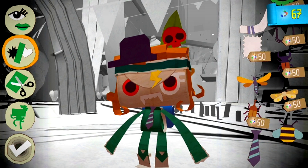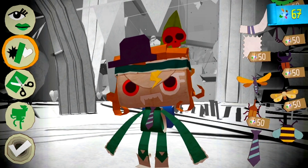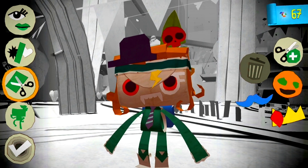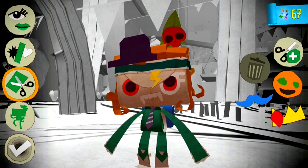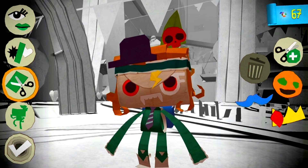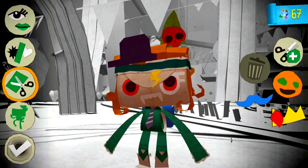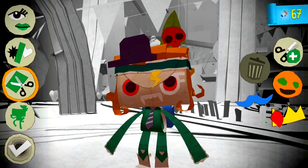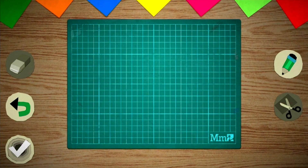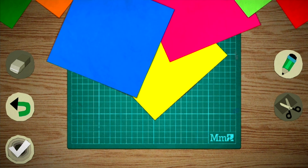I'll take you through a few more things. The third option on the left hand side — you'll see three things popping up here: one is a crown, one is a mustache, and one is supposed to be a pumpkin head. These are things you've created in-game for characters. If you want to create new pieces of your own, just press the plus scissors icon on the right — you can literally drag any color sheets on here with your finger.